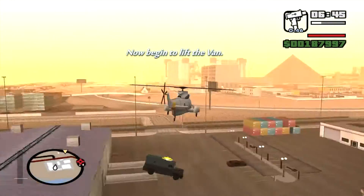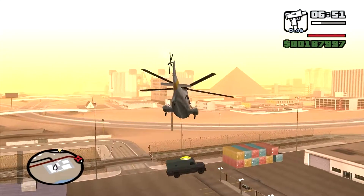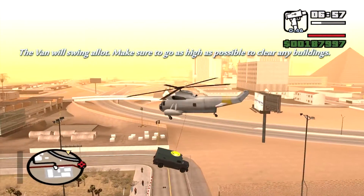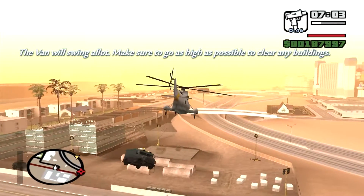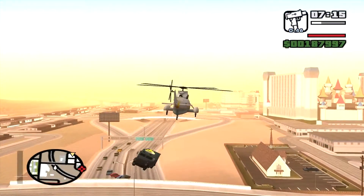Once you've picked up the van, go really slowly, because the van will swing quite a lot. As you can see, there are lampposts and all sorts around you, so just try and manoeuvre without being too rushed. Just get some air and clear any obstacles in front of you. That way you're going to be fine. Don't worry.